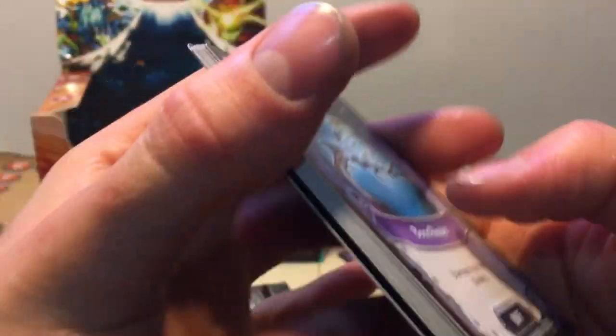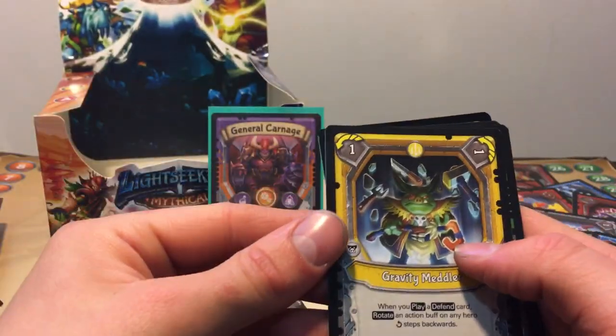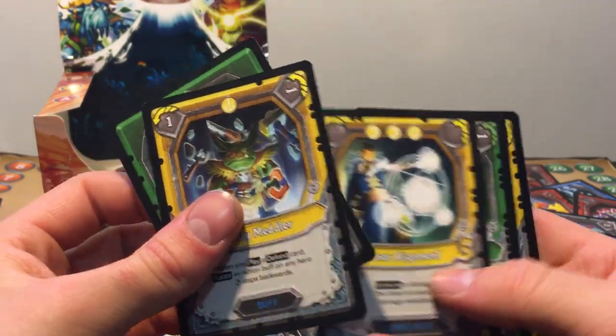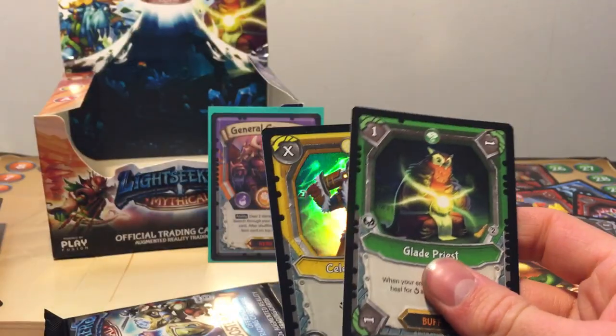Last two packs, ladies and gentlemen! Can we get another mythic? Who knows? We got a Gravity Milder, a Resourceful Cupid, Horsipid, Lunar Alignment, Glad Priest, and a Foil Celestian Warrior. Glad Priest: whenever your enemy uses an ability to heal from one, essentially, and draw cards.